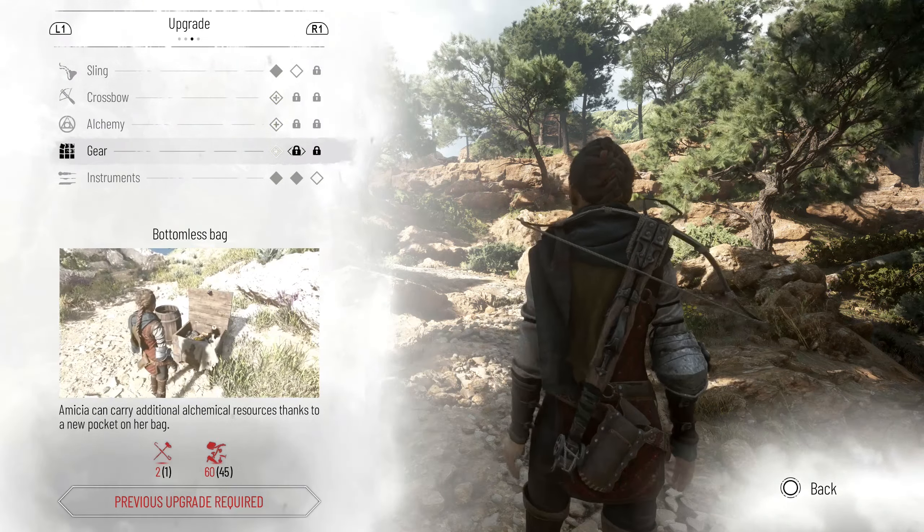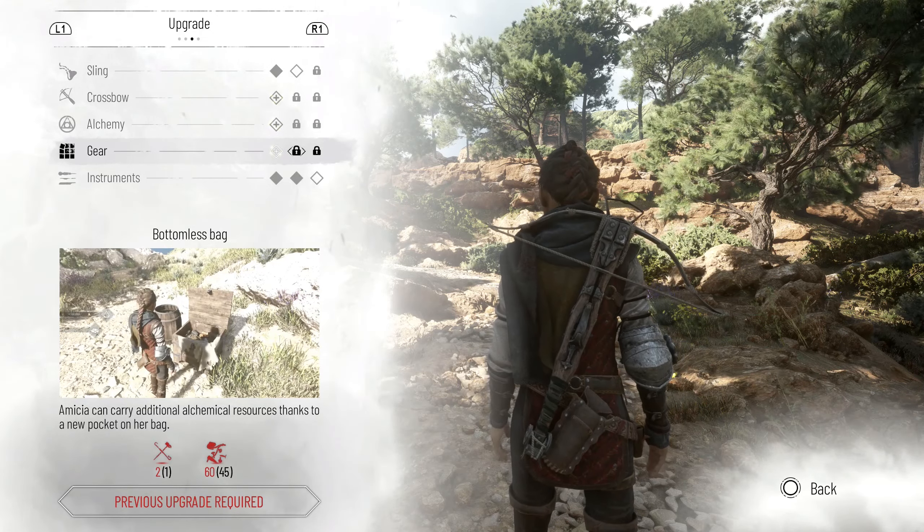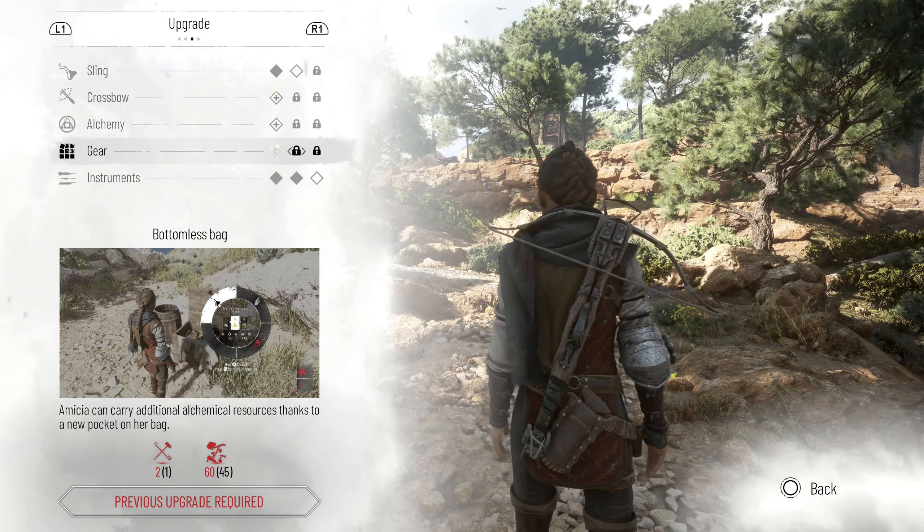Moving on to Gear, you want to get the Bottomless Bag upgrade. It allows Amicia to carry more Alchemy resources, which is just an overall bonus.